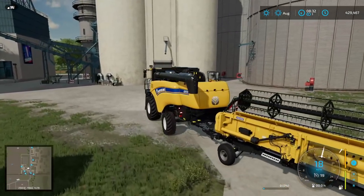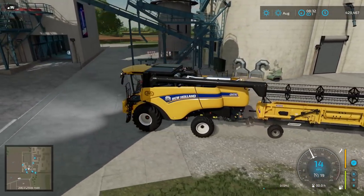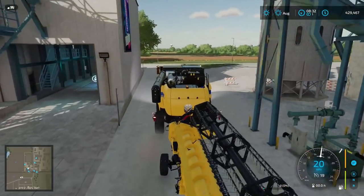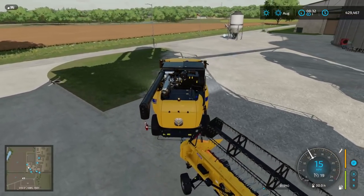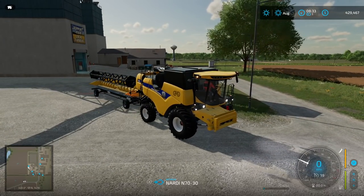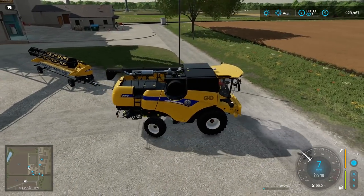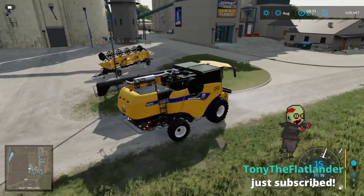Yeah, this is going to be weird to access this field. I mean, there's a road at the top but we kind of have to drive through the middle of their production facility to get here. But this is kind of cool — we've got lime right on our back door and we could probably park our header trailer right here. The company doesn't get too mad; they're definitely into supporting their local farmer.